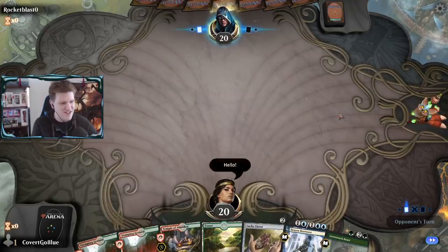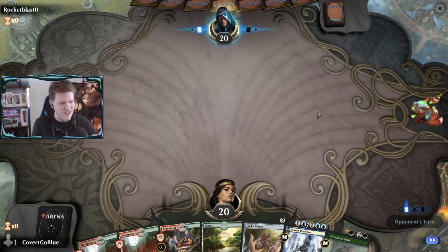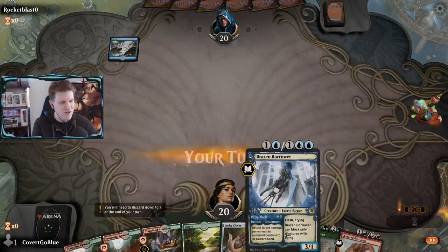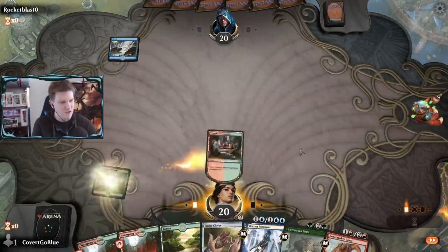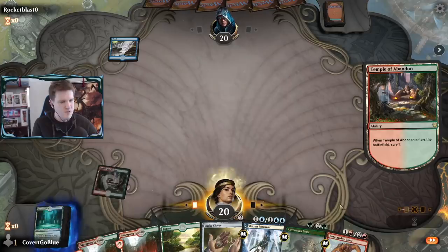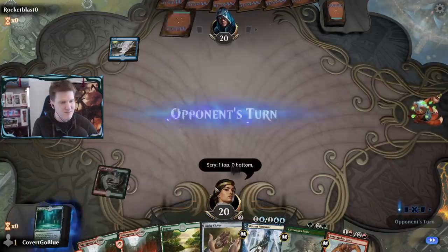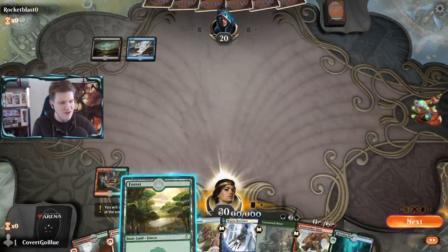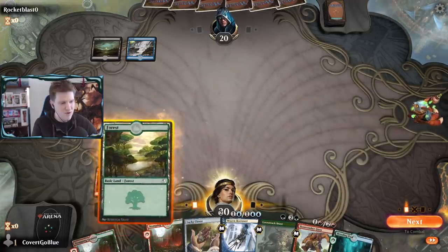We keep this hand - it doesn't have blue mana but it has a Clover, and Clover is what you're looking for. There's blue mana available so everything's going according to plan. Opponent is Blue-Black - says go. I'm not holding back.